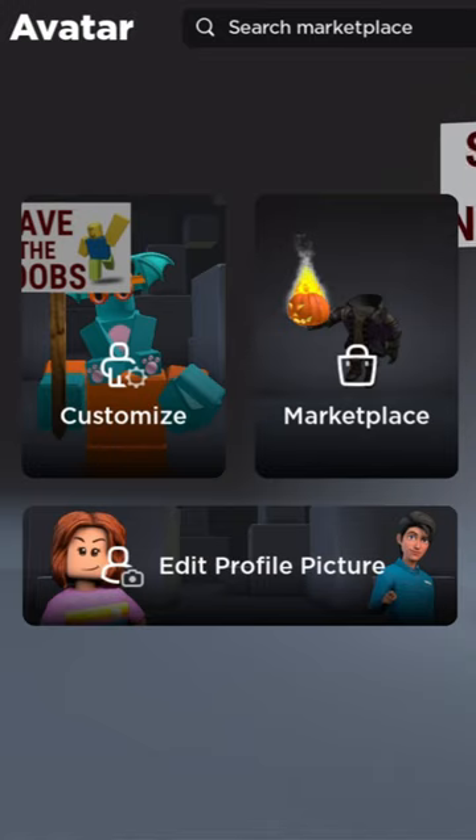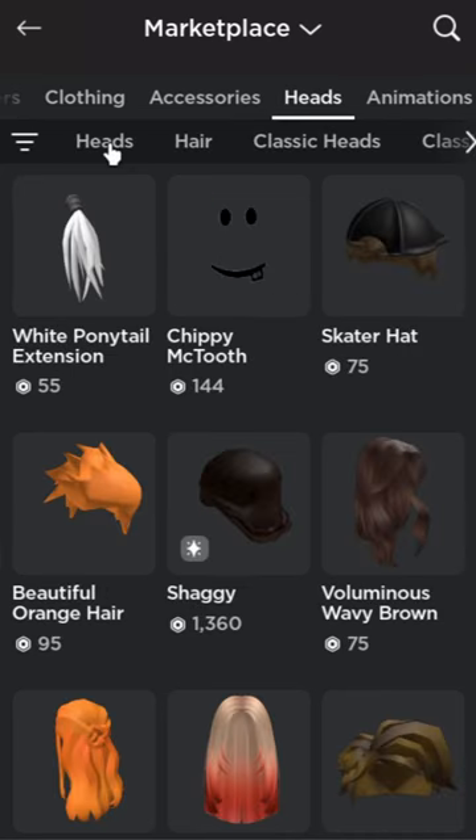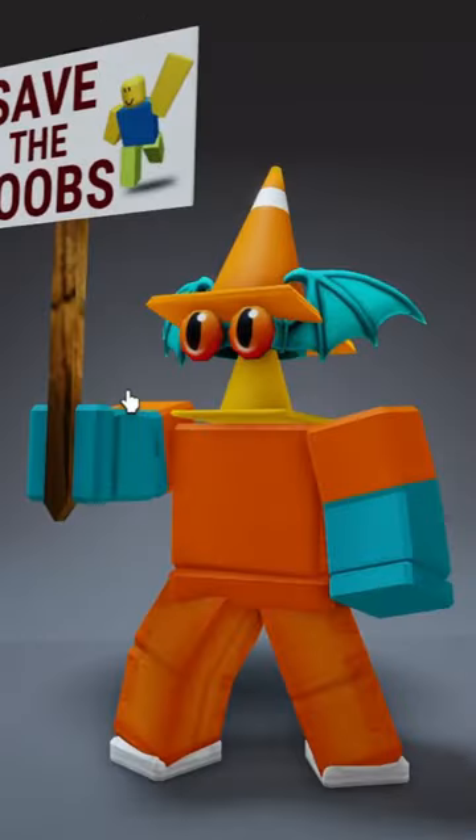Stop whatever you're doing and get this free Roblox head before it's too late. Press the marketplace, go to the heads tab, then go to heads again. Once you're here, you're supposed to see it — it's the golden cone, and it's free right now.